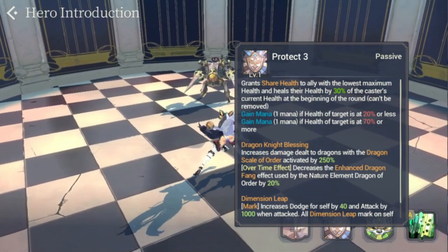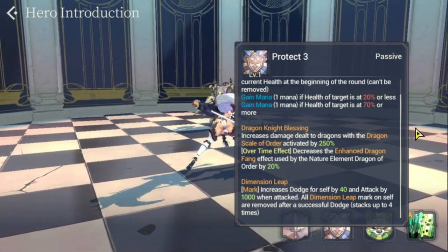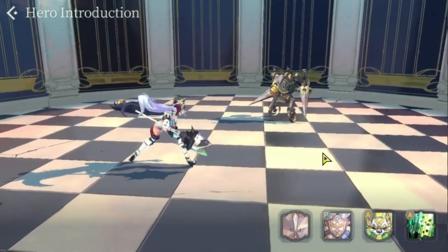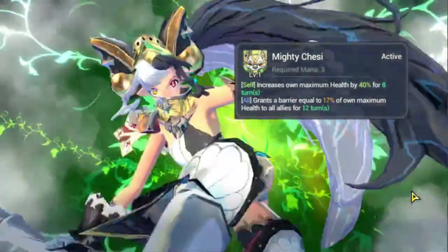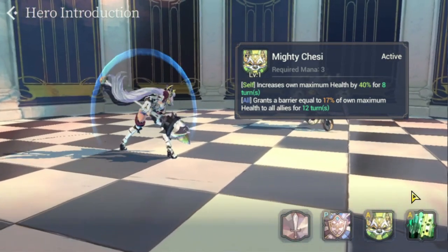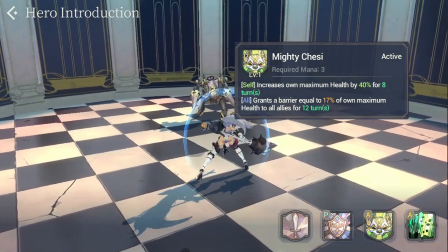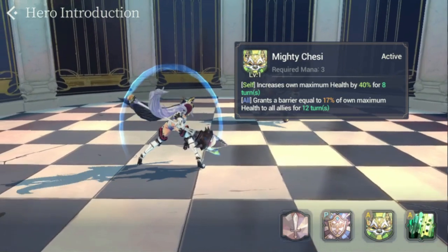The over-time effect decreases the enhanced Dragon Fang effect used by nature element Dragon of Order by 20%, so she's good with the Holy Dragon Grounds. She also has her new passive, Dimension Leap — increases dodge for self by 40 and attack by 1000 when attacking; all Dimension Leap marks for self are removed after a successful dodge, stacking up to four times. Moving to her S1, it increases own maximum health by 40% for eight turns and grants a barrier equal to 17% of own maximum health to all allies.